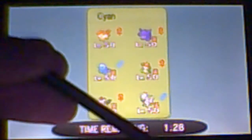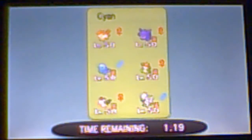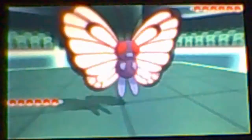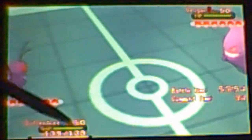Hey everyone, this is Yus here, and today I'll finally be bringing you a sixth generation battle. I got my X version and my 3DS, so today I'll be bringing you a battle against my good friend Cyan737. I actually wanted the Y version but the X is a bit cheaper, so now into the battle. I'm gonna lead with my Butterfree.